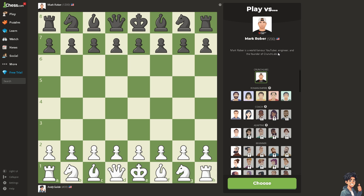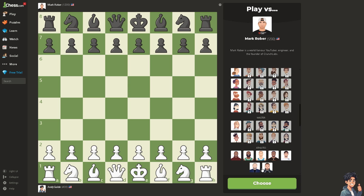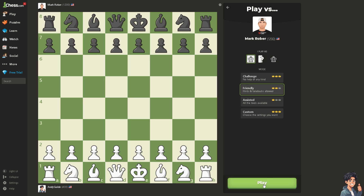world-famous YouTuber, engineer, and the founder of Crunch Labs. There are various bots to choose from, and you can select opponents that specifically target areas where you want to improve, such as openings, tactics, or endgames. This flexibility allows you to customize your practice sessions